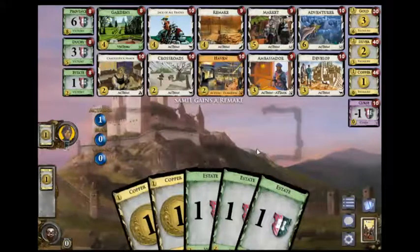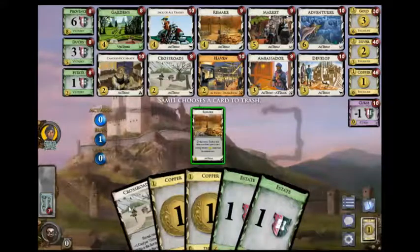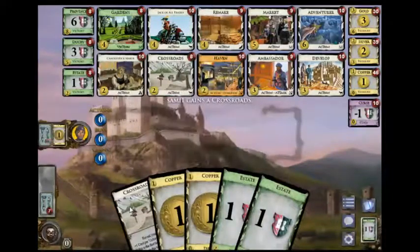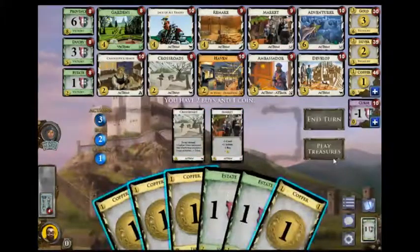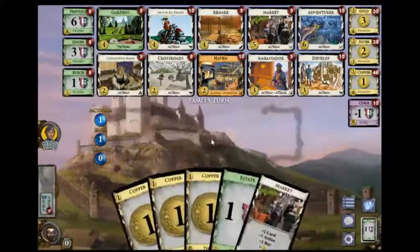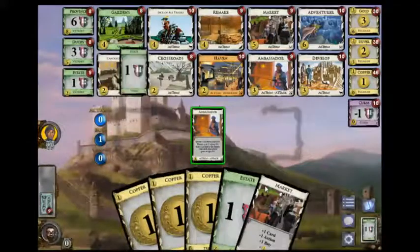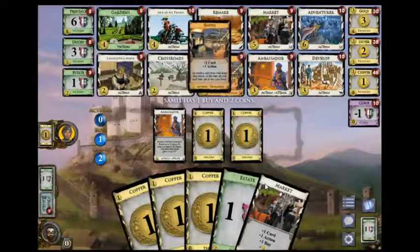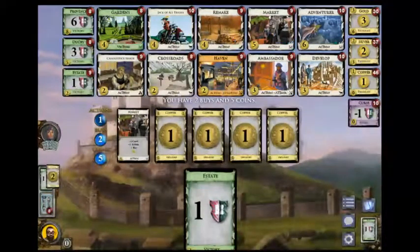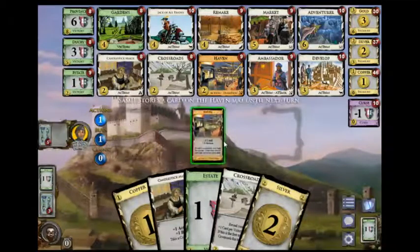There's not a great engine here. He gets Crossroads. Five is Silver and Candlestick Maker. He gets Haven — not totally sure what that's going to do for him. I really would like to get Jack here and probably should be able to do that.